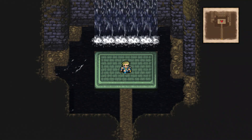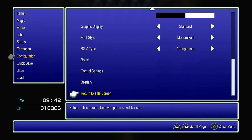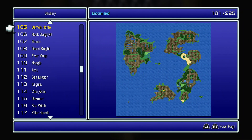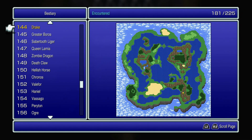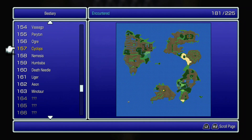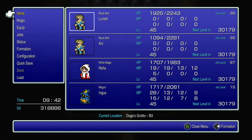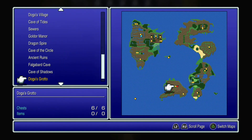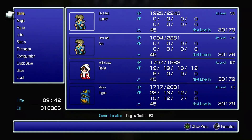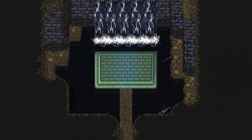Remember that this is a one-time visit location, so make sure you have everything before leaving. If you go into the bestiary, scroll down to number 156 and you'll find Ogre, then Cyclops, Nemesis, and Humbaba. If you've got all those, you're all set for this location. We also collected all six of the treasure chests with no hidden items, so use an Ether Shroom or the White Mage Teleport spell to get out of here quickly.